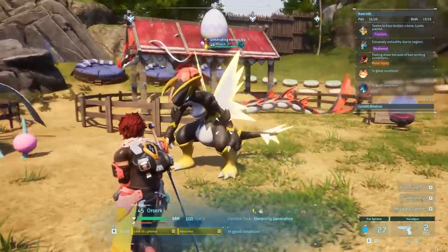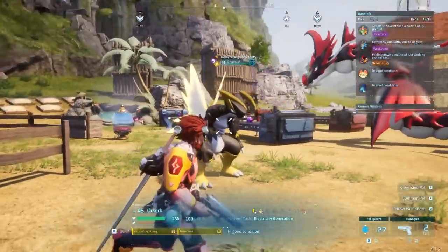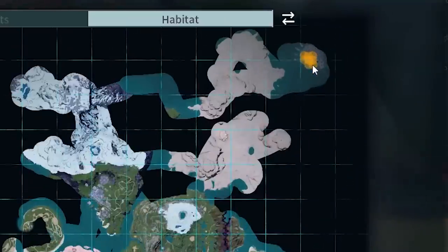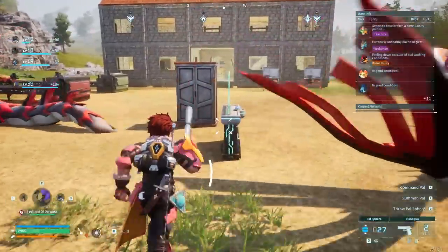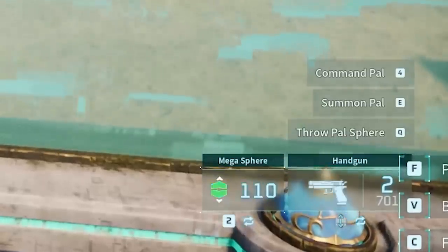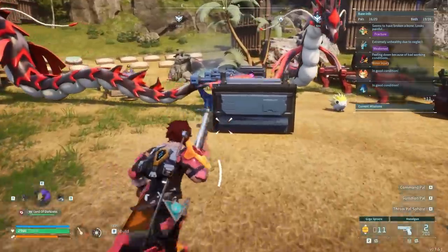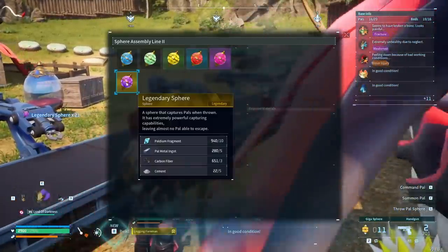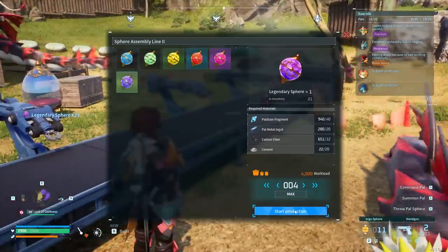In order to do this, we can do it two ways. We can either breed two Orsircs together because they spawn in the same area up here. It's a very rare pal to catch wild, and I am kind of out of spheres. So we need to make up some legendary spheres. I can make more - even better. Four more.